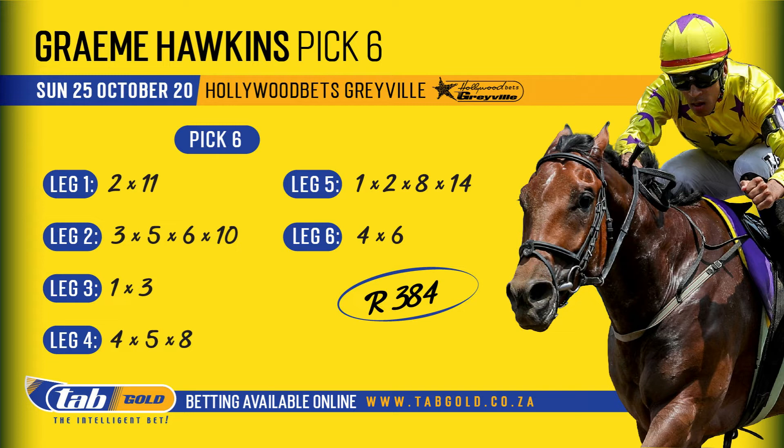In jest, leg five is the big challenge race for me on the day — taking a complete liberty — including just number one Sweet Scented Green, number two Yas, number eight Brunilda, and number fourteen Fire Fairy. If you can include the field, don't be shy, go for it. Last leg I'm a lot more confident — though it's a tricky low handicap race — with number four Leslie Shadowliner and number six Fives Wild. That's Graham's pick six.